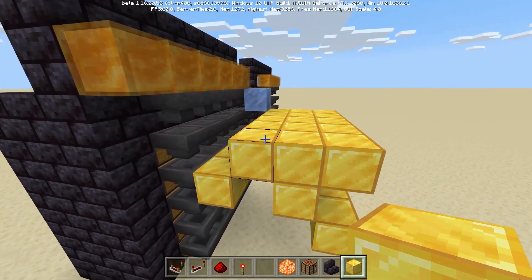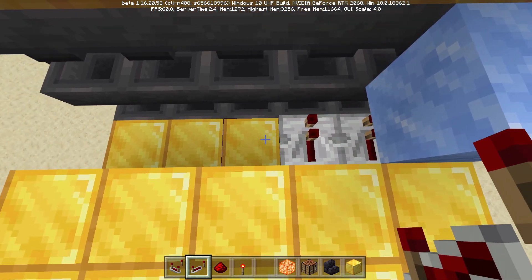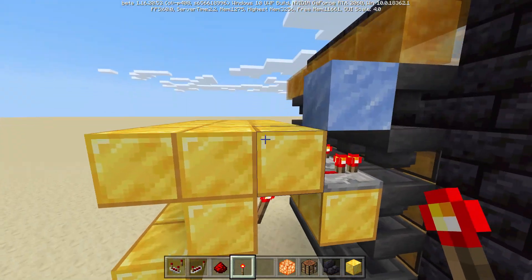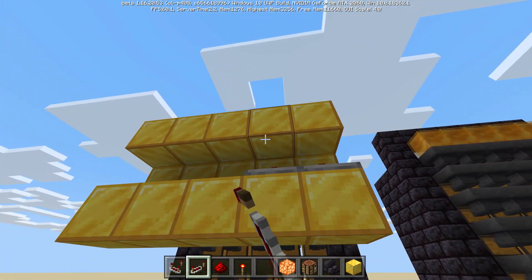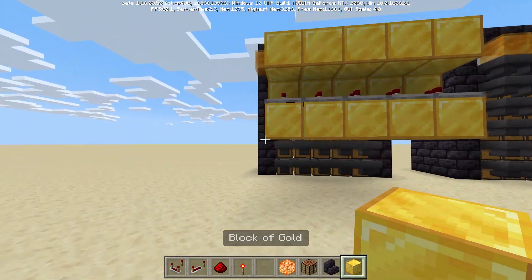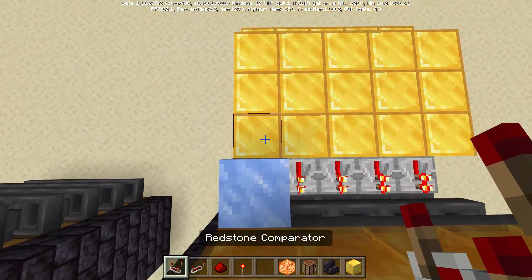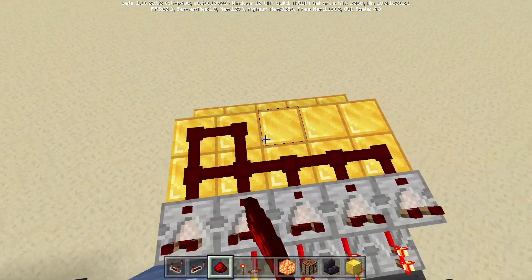Now we're good to grab our redstone supplies. We're going to grab some repeaters and throw them on these blocks right here. Coming down here, we're going to grab redstone torches and throw them on these blocks right here, running up to these top gold blocks. We'll take some more repeaters and throw them right here, facing into these blocks right there. After that, we're good to go ahead and place blocks behind all of these repeaters. Come up to the first gold block and add in our comparators, and then redstone on all of the other blocks.